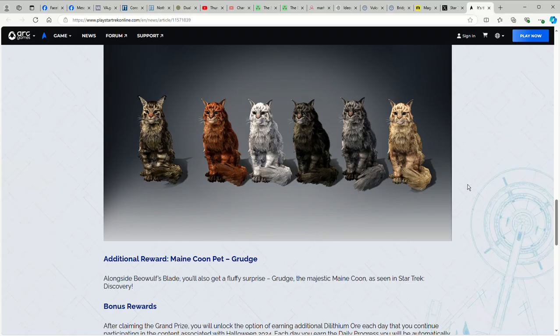One thing this blog doesn't mention: why are there six cat pictures with no explanation of how to get anything other than the one that actually looks like Grudge? These are basically just palette swaps. Main Coons can have their coat pattern be a gray tabby, which this is relatively close to what you'd expect for a normal gray tabby on a Main Coon.